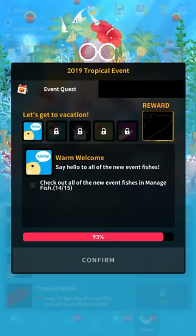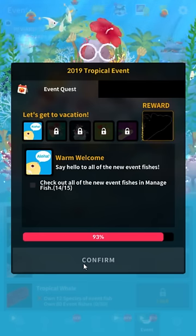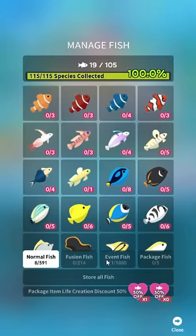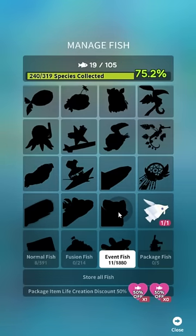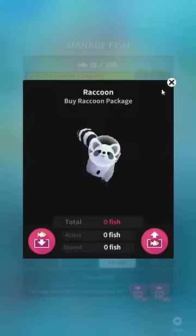That's this thing here. So to do the quest for Nessie, you need to look at all of the names of the fish in the event tab. So let's just go to manage here, go to bloop and look at the fish. Frickin raccoon — good old trash panda there.